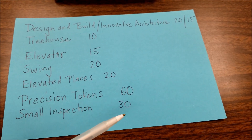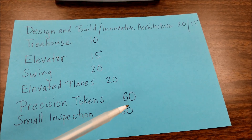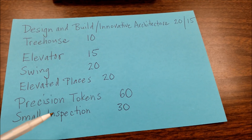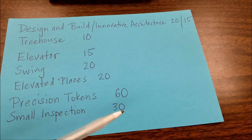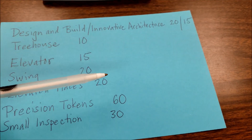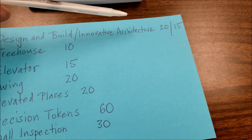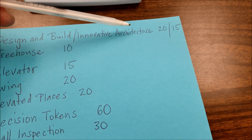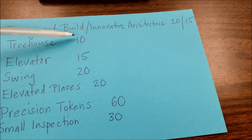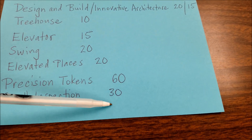And here's how I get the 30 for the small inspection area. If all of your equipment, including your design and build buildings, can fit into that small inspection area, you get five points per mission that you got points for — per separate mission. That's why I separated this into two, because design and build is one and innovative architecture is another. So that would be 5, 10, 15, 20, 25, 30. And that's where I get the 30 points.